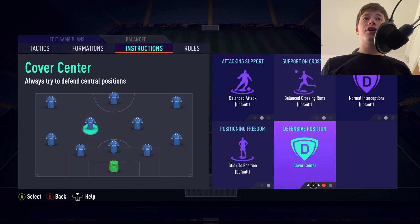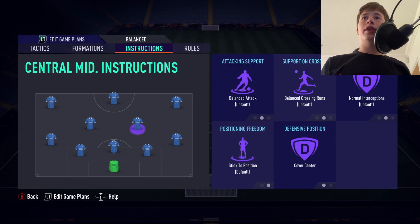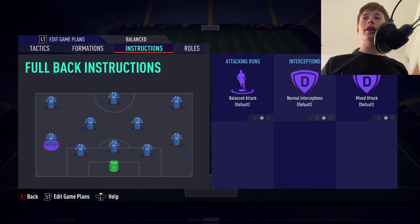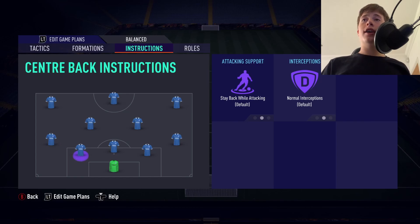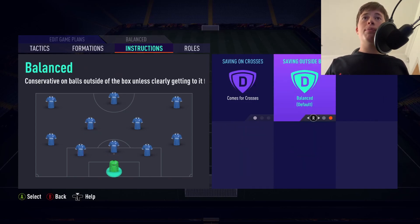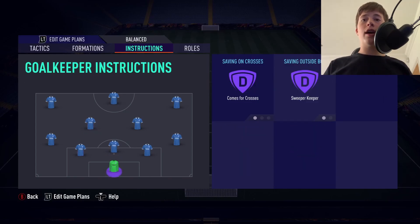For the center mids, we're going to set Cover Center. This allows them to get up and down the pitch, helping out in attack and defense. Set to Hard for work rate. For the wing backs, set everything to Balance — getting up and down the pitch, whipping in the ball, and getting back to help out in defense. If our wing backs push forward, our center mids are going forward as well, so they can cover for each other. Goalkeeper is set to Comes for Crosses and Sweeper Keeper.